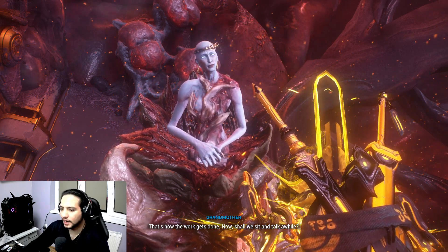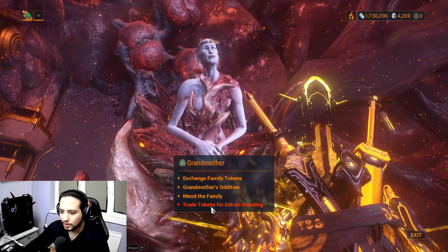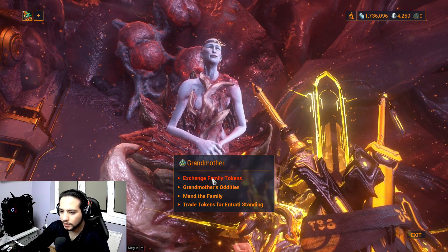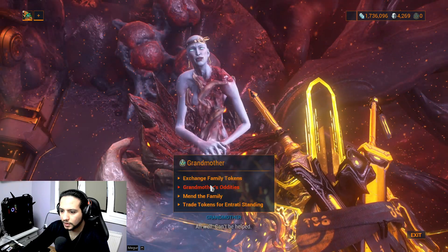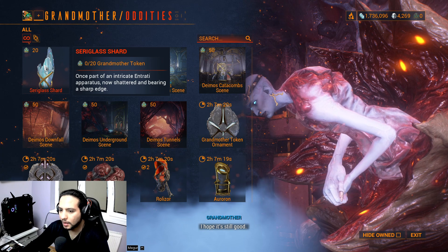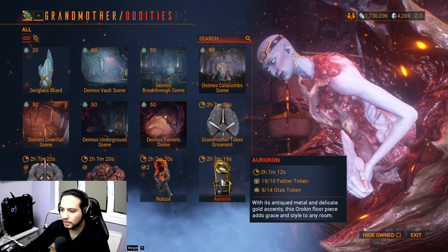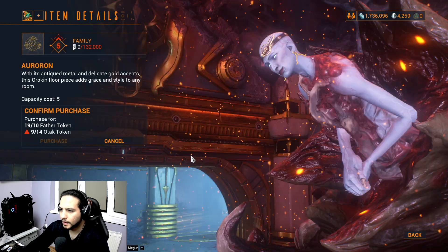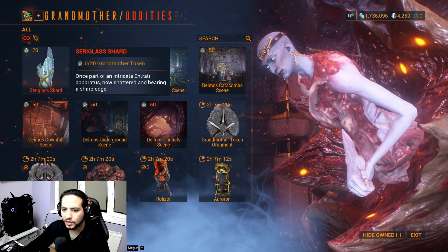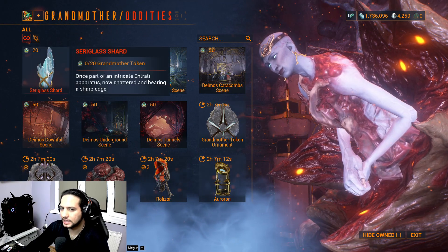So here it is - Cetus Glass Shard requires 20 Mother tokens. This is the hardest part of all the acquisition steps. In general you'll need a lot of these, roughly three rounds of farming to get all the Deimos weapons.